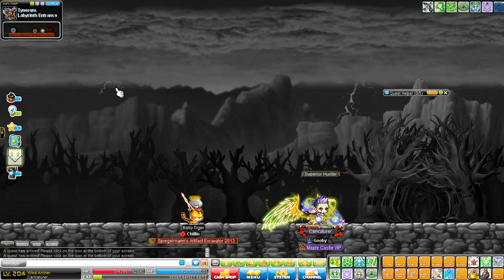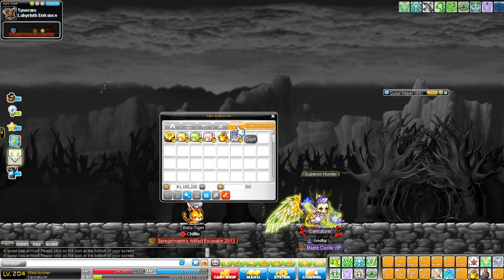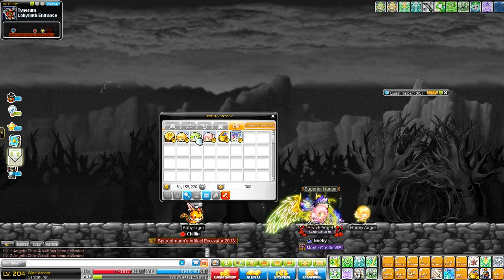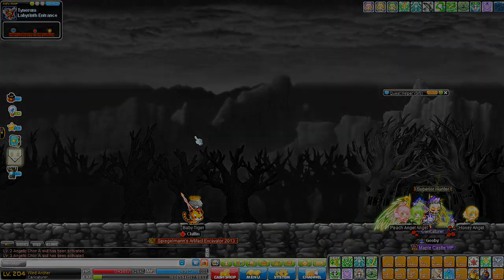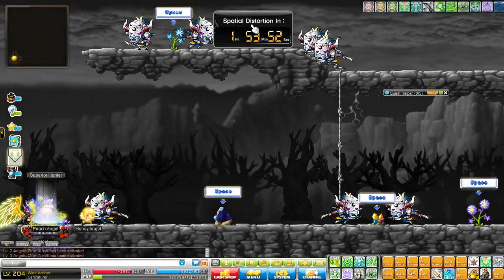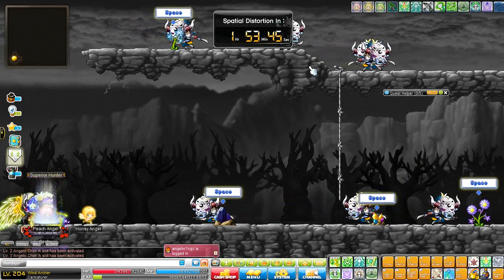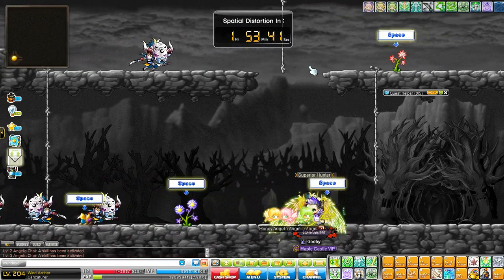Basically, the Labyrinth has 16 rooms and you are required to go through rooms 1, 2, 3, and exit. When you enter the Labyrinth, you will notice there's a spatial distortion, which means the path that you take to reach the other side will change over time. Make sure you get through before it changes, because the pathway may change.